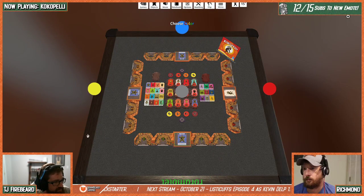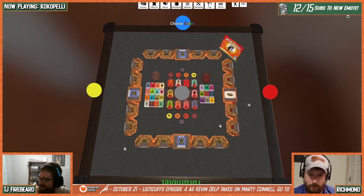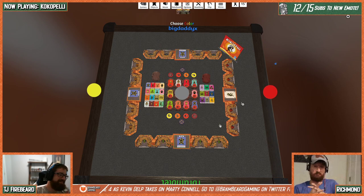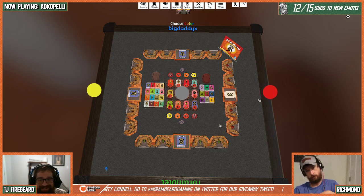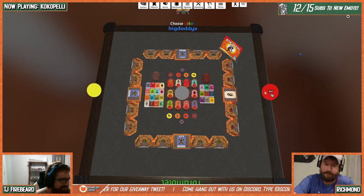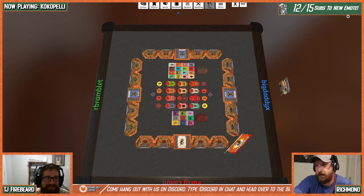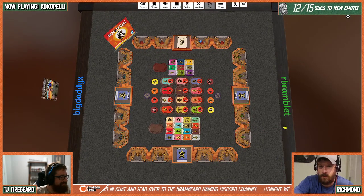We're back getting set up — this is Coco Pelle from Stefan Feld, and we're excited to be doing a first look of it. Thank you Travis for letting us do it. We've got the same mic now. Go to the other side, TJ. Travis, just talk a little bit about the game and what we'll be doing.